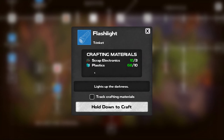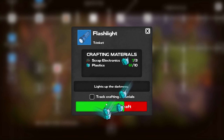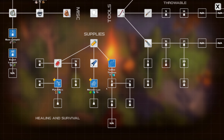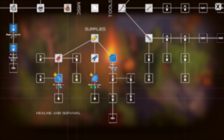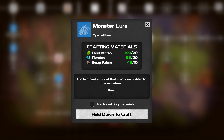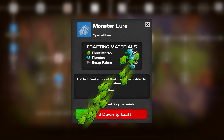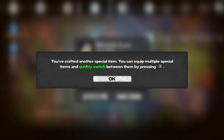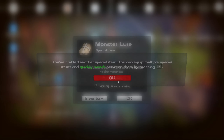Let's go ahead and craft that - it's plastics and scrap electronics. Monster lure - the lure emits a scent that is near irresistible to monsters, uses fabric, plastic, and plant matter. Let's go ahead and craft that, I got the material. Scrap, fabric, plastic, and plant matter - it's not that hard to come by.